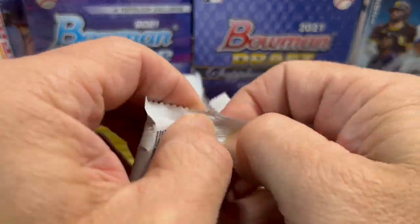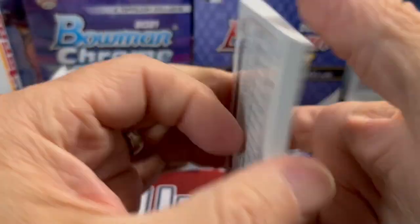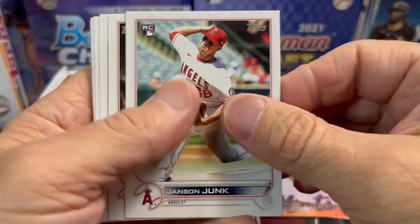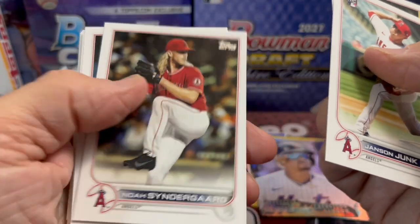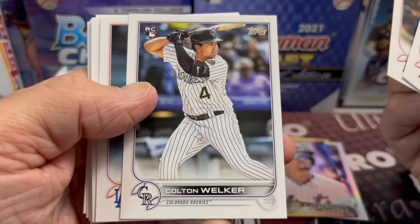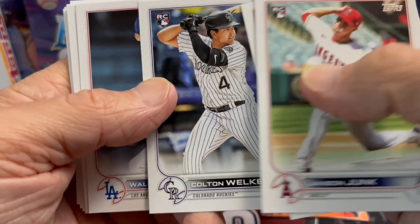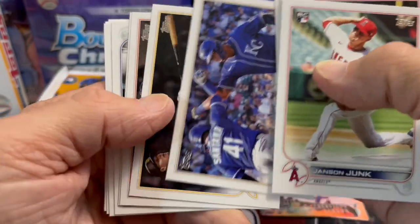One thing that totally tanked from Topps in Series 1 was the Home Field Advantage inserts — they made way too many of them. They bombed. I sold the Mookie Betts one the other day for like seven dollars. They really bombed. And there's a Noah Syndergaard in an Angels uniform — that's interesting.